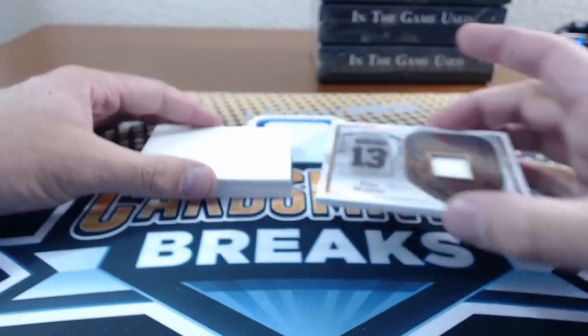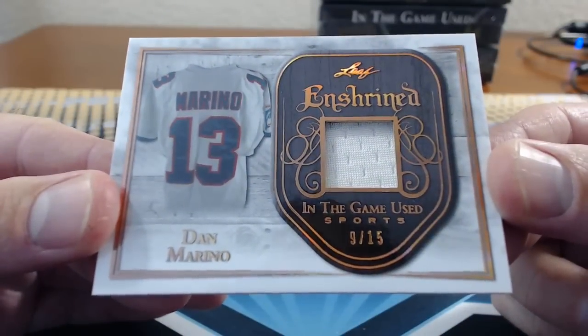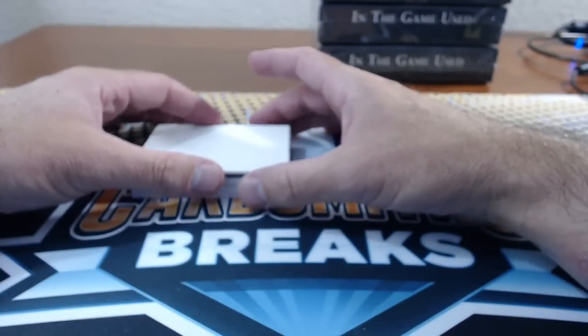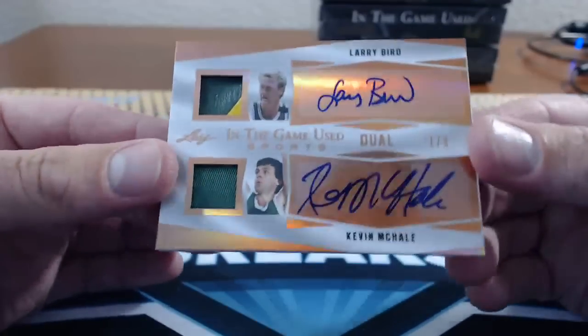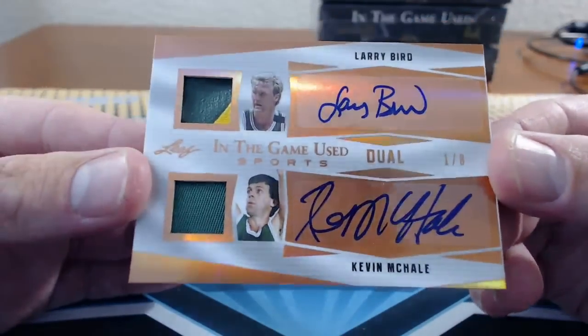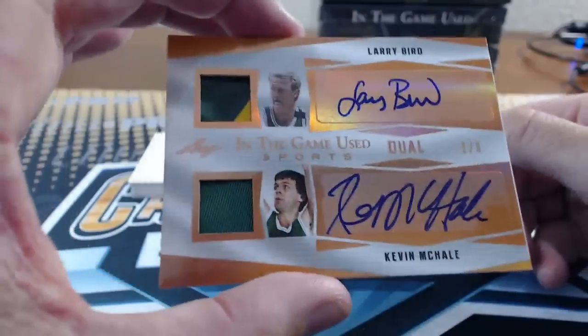Number 32: John G. — Dan Marino, 9 of 15. Number 33: JB — Larry Bird, Kevin McHale. That's the real one with patches, not the plate. One of eight. Larry Bird, Kevin McHale — that's pretty awesome, especially with the patch up there. Larry Bird, the little old Celtics paint.